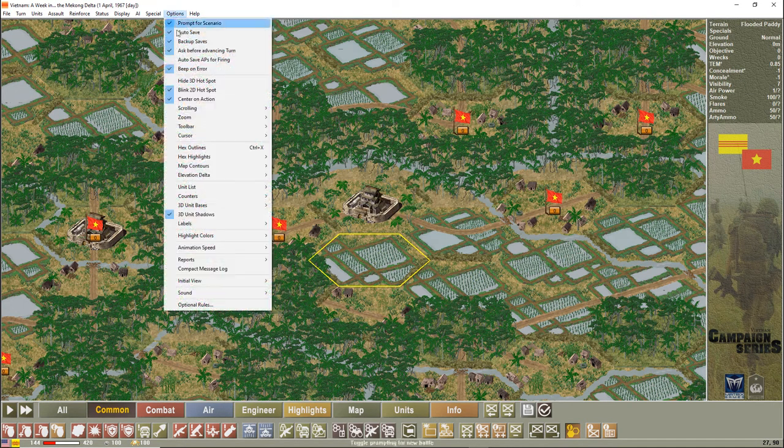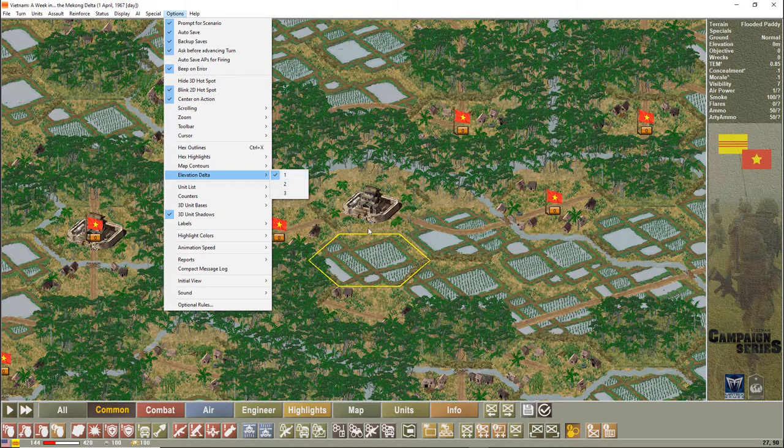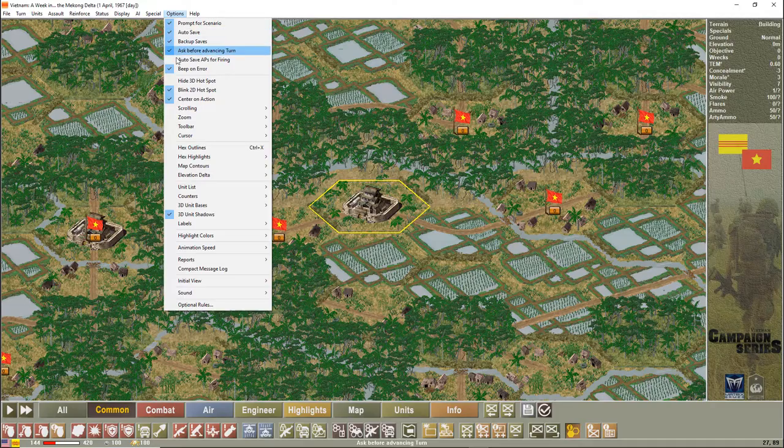Another thing: if you find the reports on the side are scrolling far too fast, you can delay how fast they appear. The default is set to two seconds, but you can change them to five seconds, or if you turn on persistent they'll stay there until you turn them off.